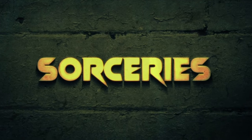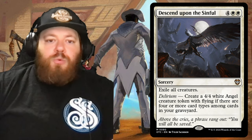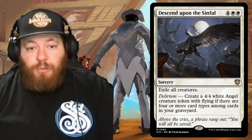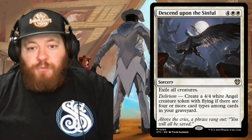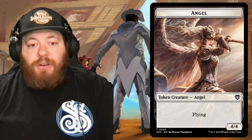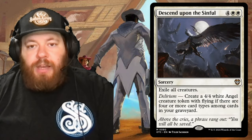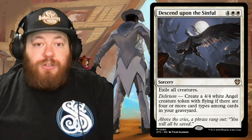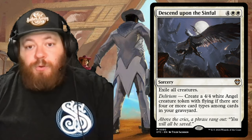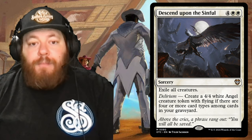Moving on to reprinted sorceries: Descend Upon the Sinful is the only board wipe in the deck — four and two white. It's unique because instead of destroying everything, it exiles all creatures. With delirium — if there are four or more card types among cards in your graveyard — you also create a 4/4 white angel with flying. Since we're putting so much into the graveyard through mill and various mechanics, you'll probably have delirium, so hopefully you'd be the only one with a flier on the battlefield.